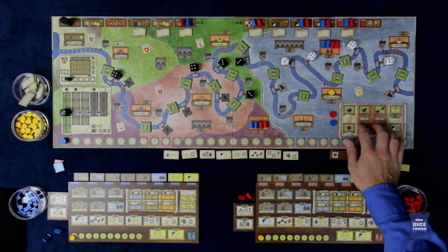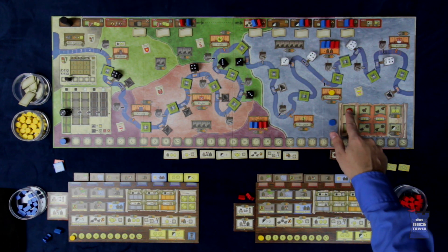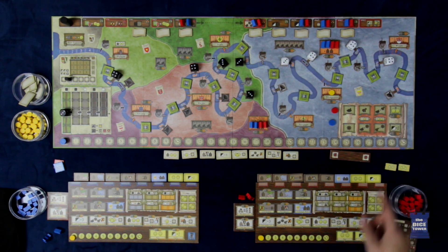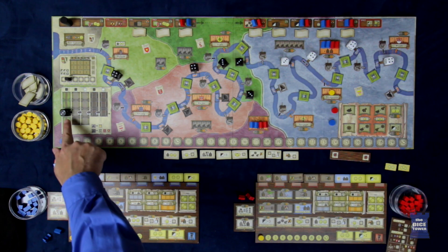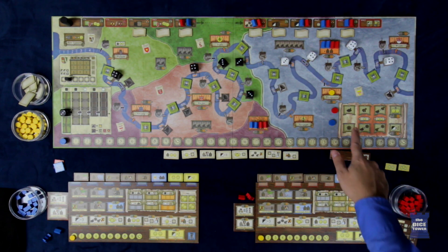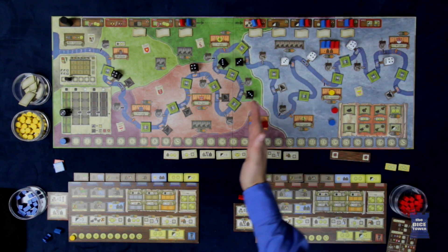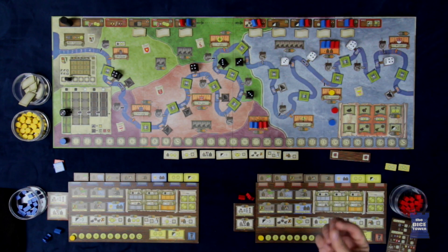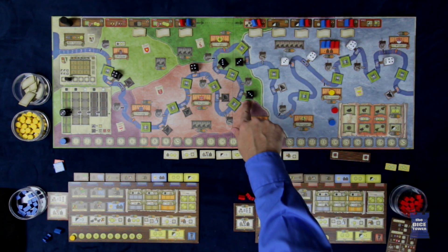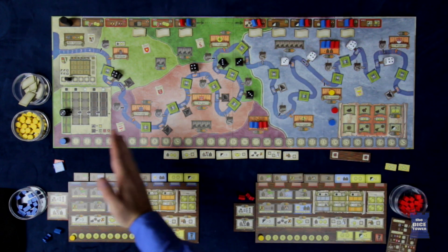To understand that, it's best if I explain these actions. Players can choose to take these actions — the first row costs nothing, then it's one Thaler, two Thalers, and then there are special actions unlocked later. One action allows a player to bring a coal die from the track out onto a space. Another allows them to hire a pilot, which lets them move further down the river than otherwise stated, because by default you can only move your coal up to two spaces.